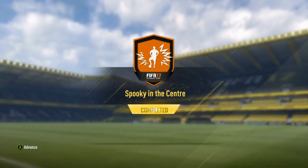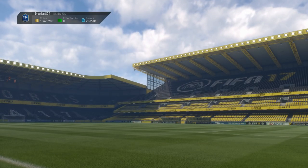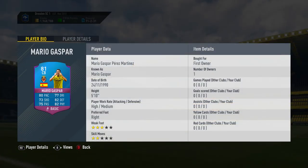Yes, we have completed the Spooky in the Center challenge! Once again an amazing graphic from EA — they are absolutely killing it this year bringing loads of content out, so thank you for that as a content creator. There we have it: a center back Mario Gaspar in club. His lowest stat is 73, he's an 80-pace center back with 82 defending and physical as well — very happy about that. Welcome to the club!